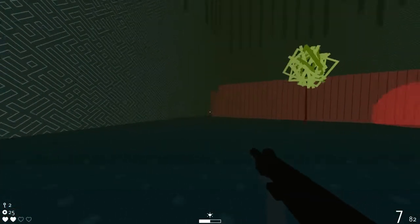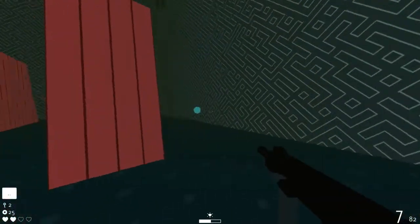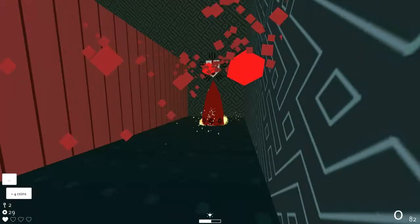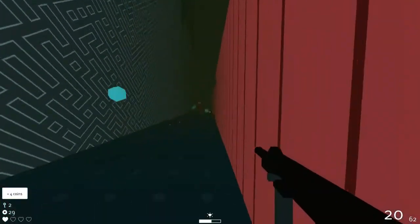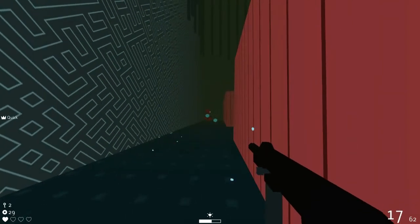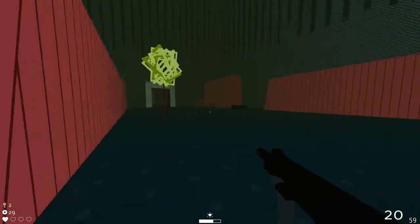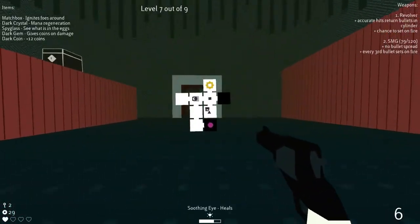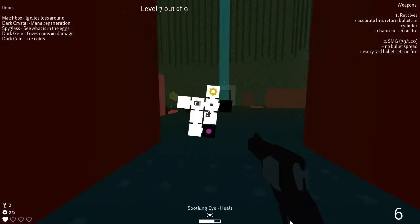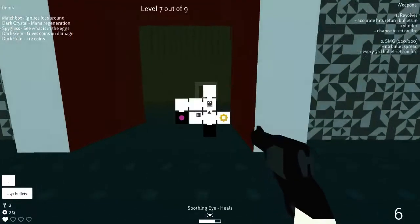So the black zones seem to be slow zones. And I don't know what else is in here. Ow — well, there's that. We got a lot of coins for our trouble. Wish I could get up. Soothing Eye is not charged — this is where things get scary again. There's a chest that I can't get to. Anyway, let's grab the ammo — that's good.